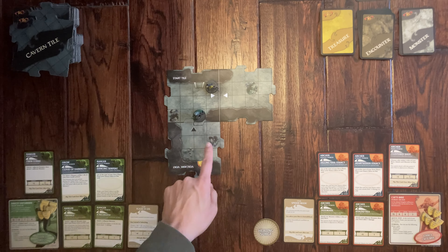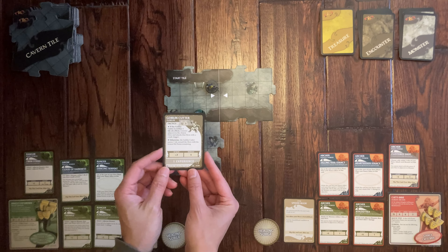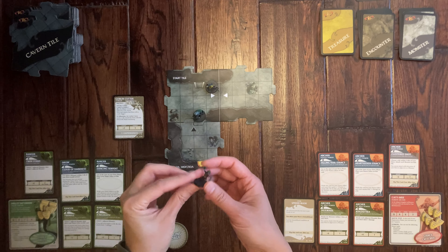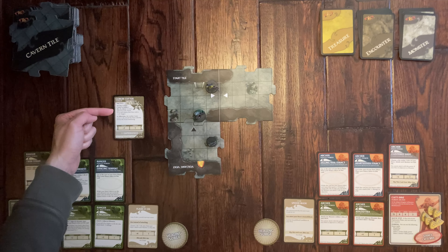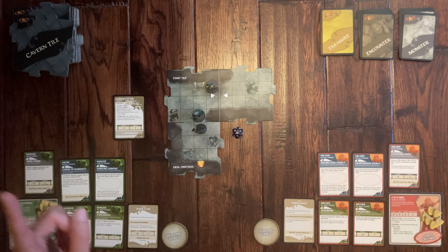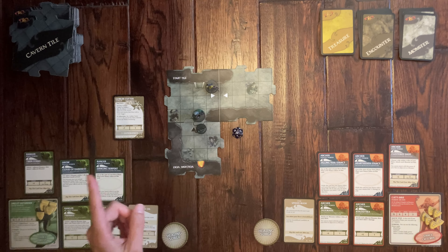I do have to draw a monster for this tile — it's a Goblin Cutter. Here's the miniature; he's placed on the mushroom. Following the tactics, since he's within one tile he moves adjacent to me and attacks with his dagger at plus seven. He hits me — I get one point of damage immediately. That's the end of my turn.